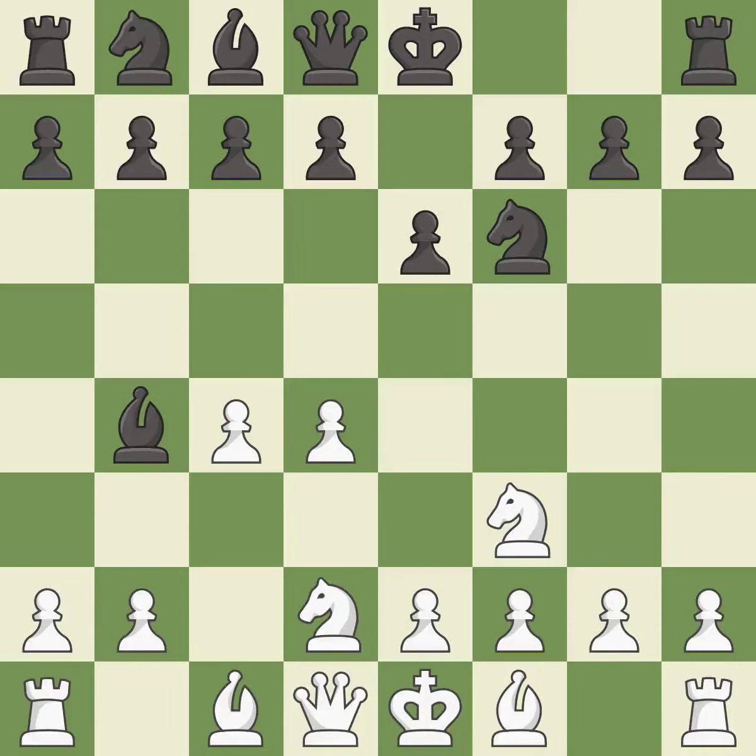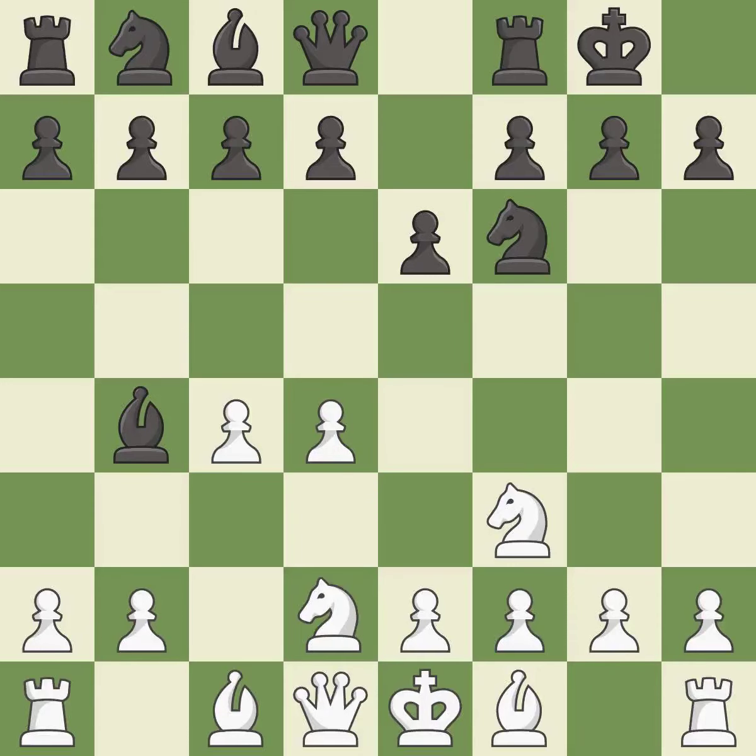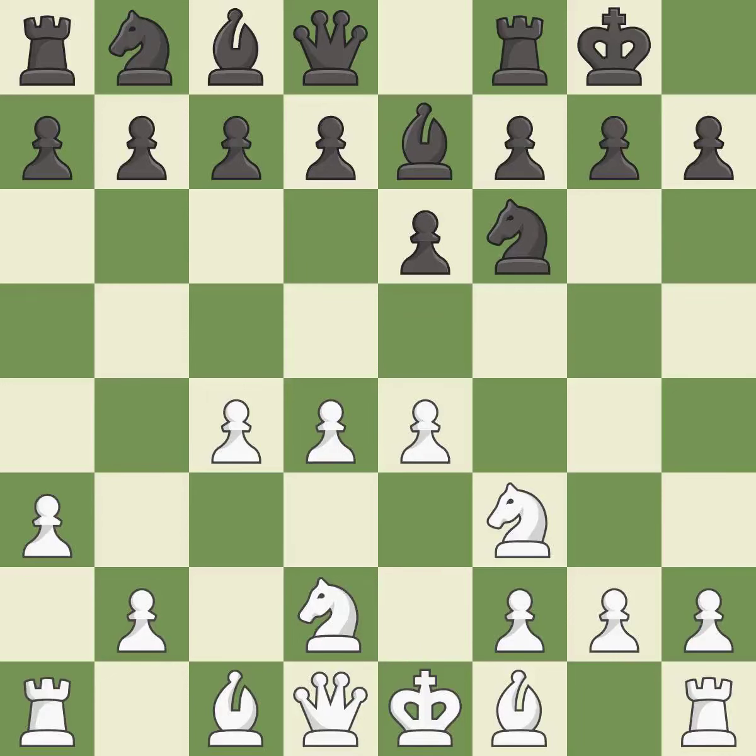NBD2 develops the knight and blocks the check. Castling gets the king to a safer square out of the center of the board, while also developing a rook. Castling kingside tends to be safer because the king is further from the center. The opposing bishop is kicked by a pawn and must now move or be captured. This moves the bishop to safety, and this prepares the bishop for development. This strikes at the center, countering the opponent's ability to grab space.